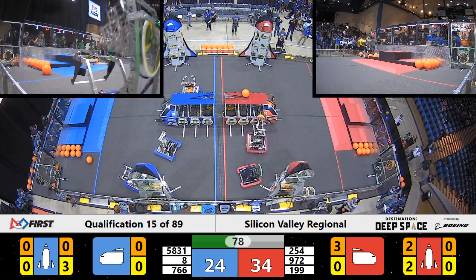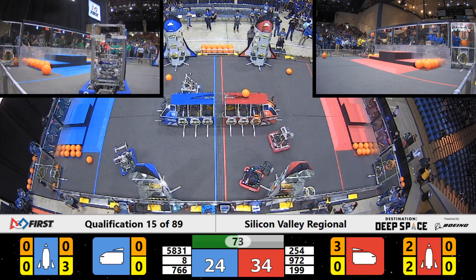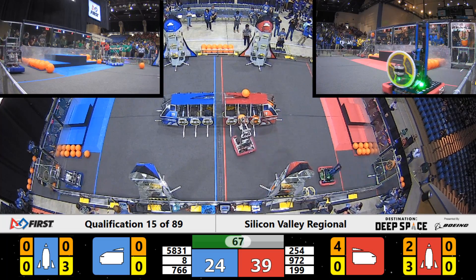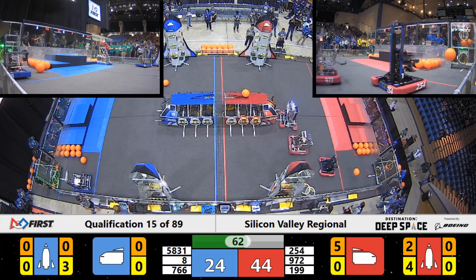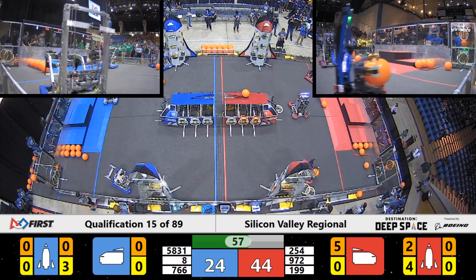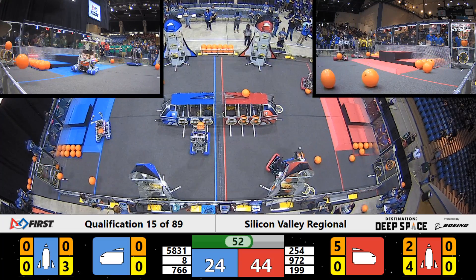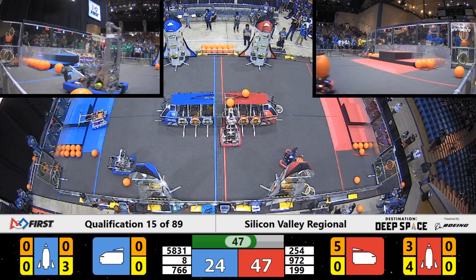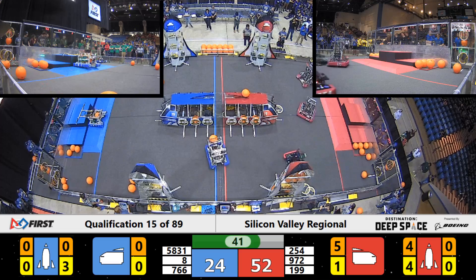Here comes Ironclaw with some more cargo, and the Cheesy Poofs with some more hatch panels. Cargo scored by Ironclaw and a cargo panel for two points scored by the Cheesy Poofs. Deep Blue looking for another hatch panel as well. Deep Blue has their hatch panel from the loading station and they're bringing it over to the nose cone of the Red Alliance cargo ship. Revolution Maker on the Blue Alliance - they've got cargo and they're making their way over to either the HAB or that cargo ship. Ironclaw just a little bit too high on that cargo - it did not end up in the cargo ship.